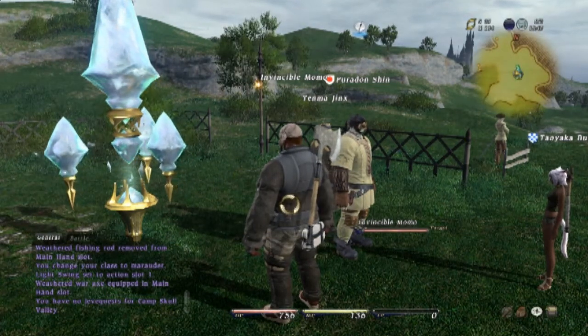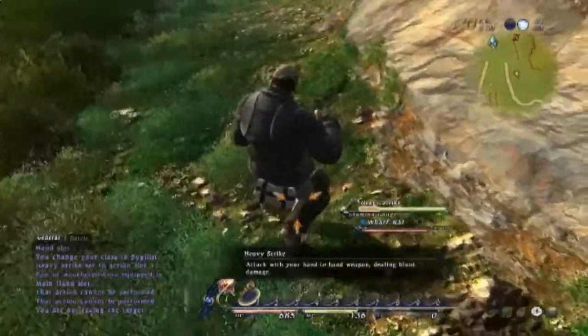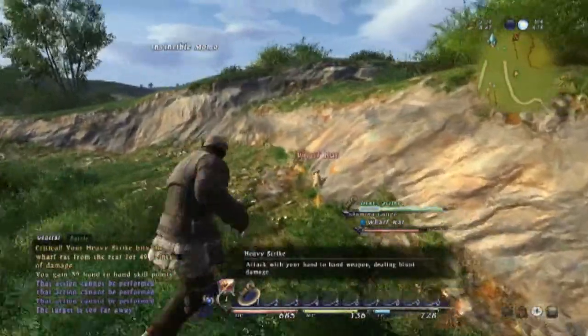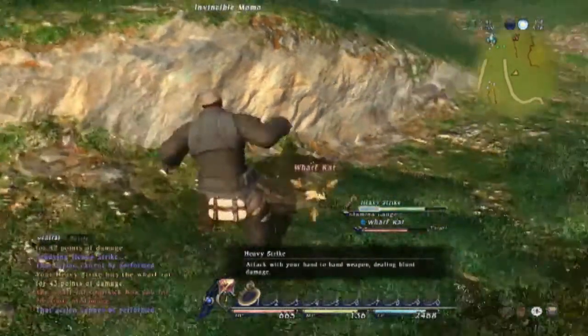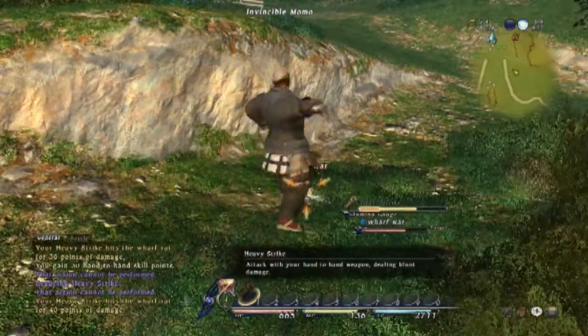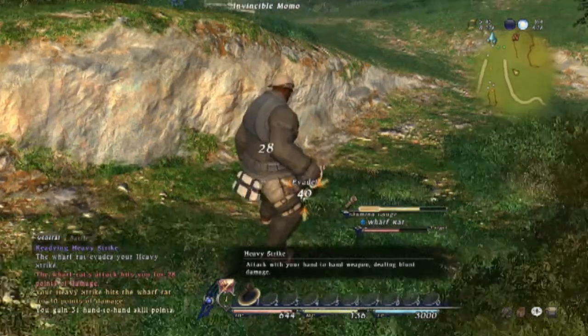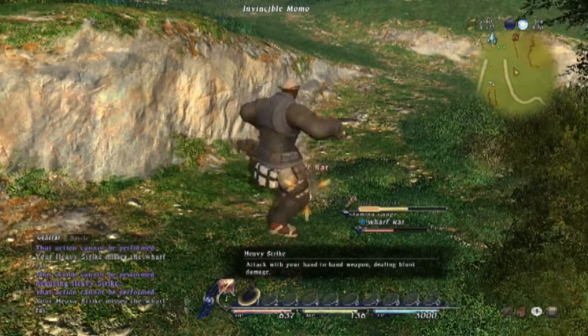Pugilist is probably one of the more broken classes of the game, and I love it for this. Just watch the attack speed — this is not sped up. You basically just freak out on moths when you're a Pugilist. Let's just freak out on this little rat. You are able to slap the crap out of anything as a Pugilist. I do love that.